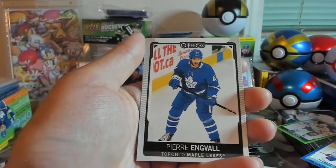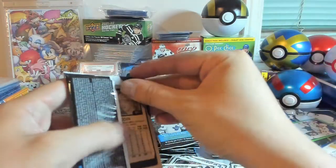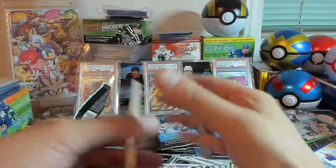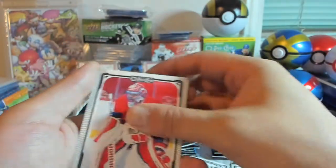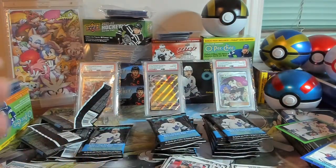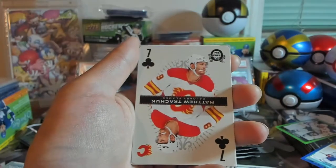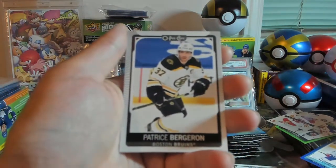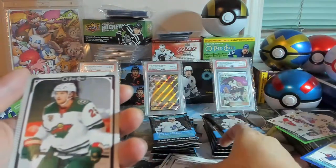And a Pierre Engvall. So the Green Parallel came out quick, which is kind of upsetting because now there's really nothing better that can come out of here. We've got Jake Evans and Carey Price, Connor Brown, a Coyotes checklist, a Lightning Retro checklist, and here's our first playing card — Matthew Tkachuk. We've got Jake Guentzel, Patrice Bergeron, Alexander Georgiev, and Jonas Brodin.